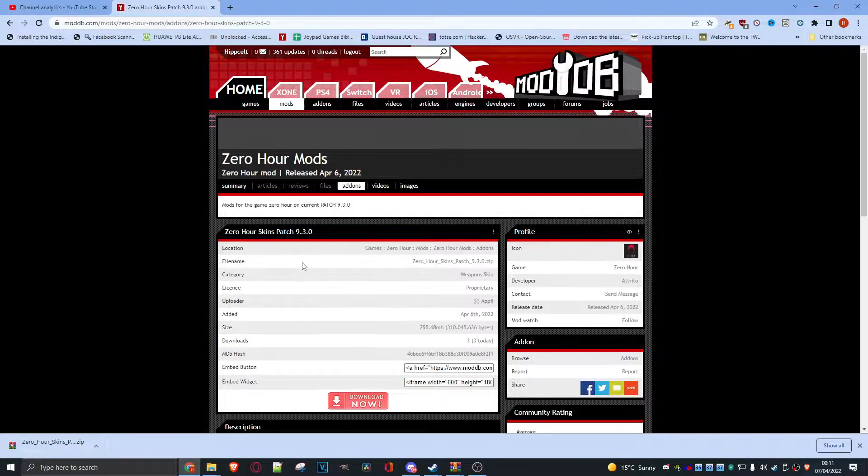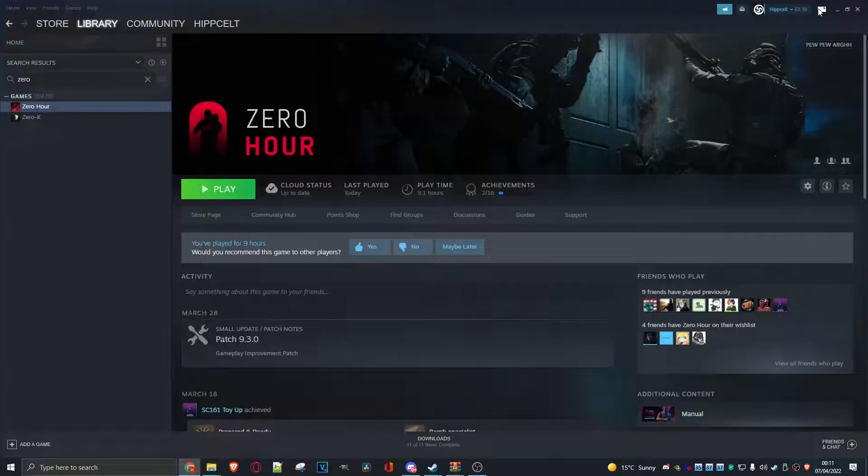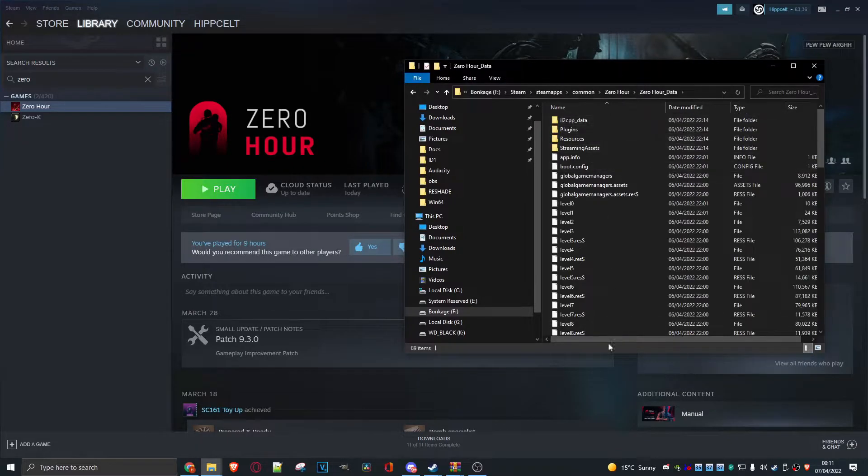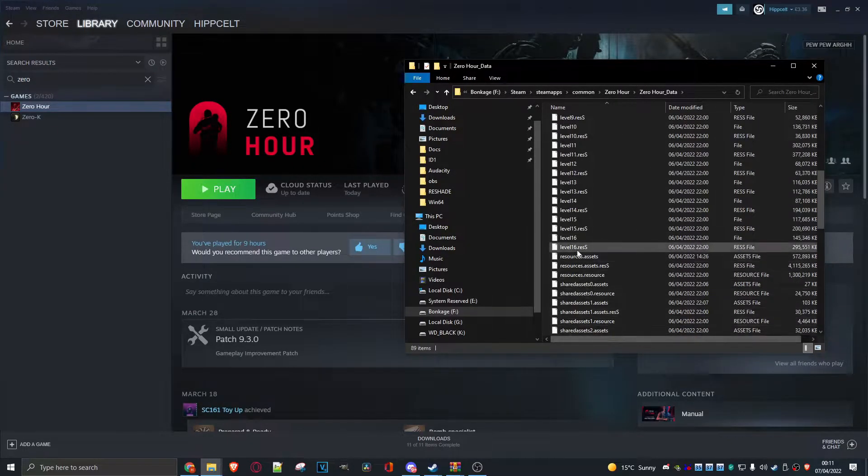Let me show you how to install it because it really is simple. To install the skins pack, all you've got to do is come here to ModDB and click on download. Don't worry about the link — I will provide that for you in the description down below. Once you've done that you'll end up with a zipped file on your PC. Where do the contents need to go? Quite simple. Back in Steam on the Zero Hour page, click on the little cog, go to Manage, then Browse Local Files, and go into the resources assets folder because we're going to be replacing one of these files.